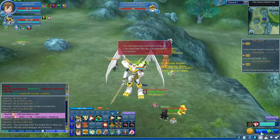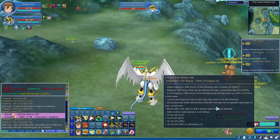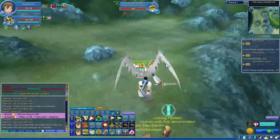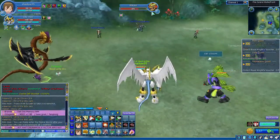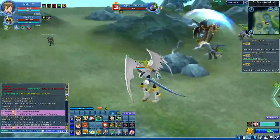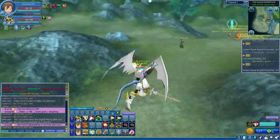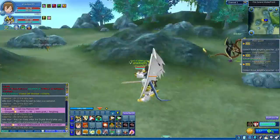Besides that, there's also daily XP. I haven't been on much lately so mine is at zero, but usually you can click on it to see the information and get 100% daily bonus. There's also party XP — when you're in a party you get bonus XP, but your Digimons must be within five levels of each other. If the difference is six levels or more, the party won't get any XP.